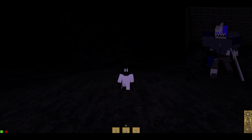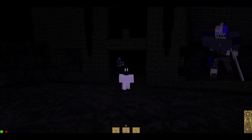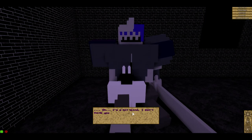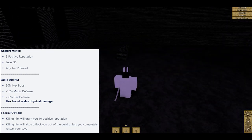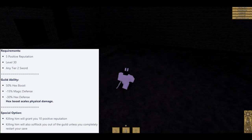Usually you can see the broken-down building, but it's very dark right now because it's night time. Here's the Hex guy. To get him you have to be five rep, level 30, and have any tier-two sword. The guild ability gives 50 to 60 percent hex damage increase. You can choose not to kill him, which gives you the armor, or kill him for positive reputation — but killing him will soft-lock you out of the guild unless you completely restart your save.